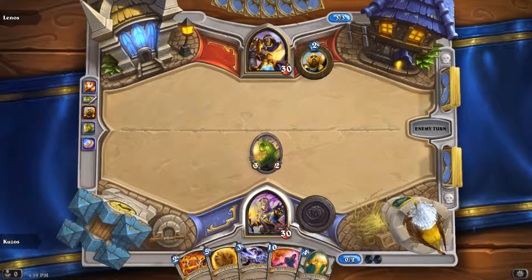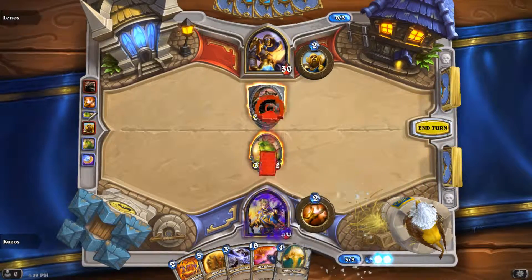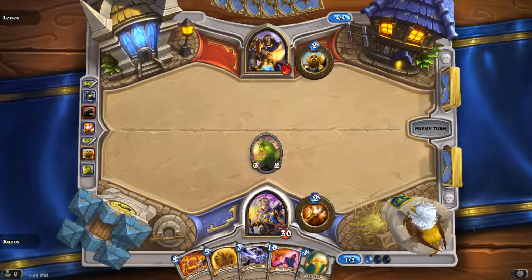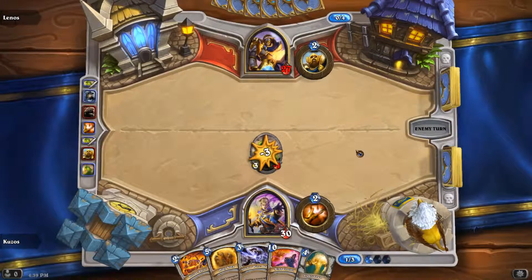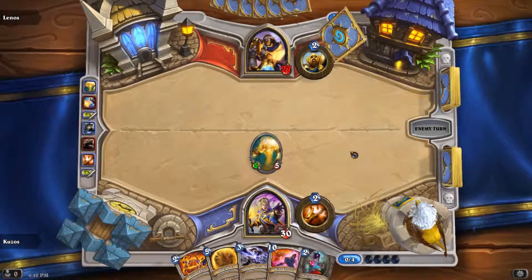This guy's spamming emotes. What we're against here is a Paladin. His hero power is to summon a 1-1 minion, which is pretty good if you're just low on cards. He plays Hammer of Wrath — which more or less kills that and he draws a card. Pretty bullshit. When I first got any packs in this game, I was so mad because at least in the decks I was building I never had good cards like that.